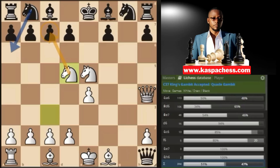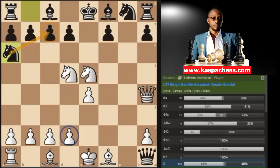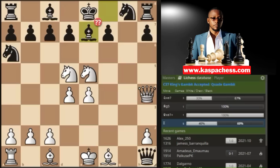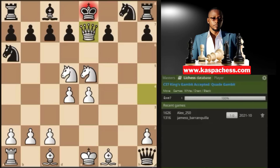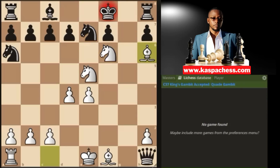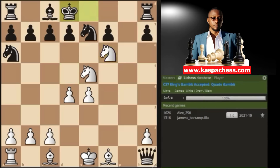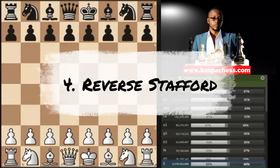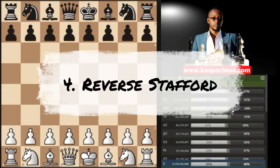Knight to a6 — the top played move — turns out to be a blunder because now you have pawn to d4. After bishop e7, which they play to chase your queen away, you can sacrifice your queen on e7. After knight takes e7 you go knight f6 check. If king f8, that'll be checkmate in one. If black plays king d8 instead, you simply capture on f7 — checkmate.